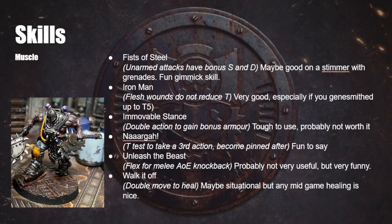Next up, Iron Man — Flesh Wounds do not reduce your Toughness. Every time you take a Flesh Wound, normally your Toughness goes down, but with Iron Man your Toughness remains maximum until you die. This one is very, very good, and especially good if you did some Gene Smithing and upped your Toughness to 5. Next up, Immovable Stance — a new double action you can do mid-game where you gain bonus armor and cannot be Pinned by any method. It's difficult to use — it's a double action, meaning you give up your entire activation, and you've got to get into place beforehand. I would probably avoid that one.